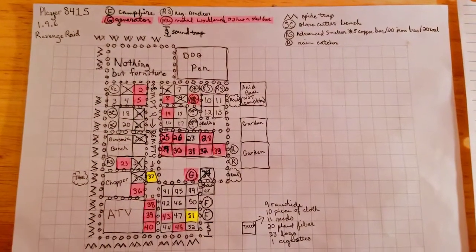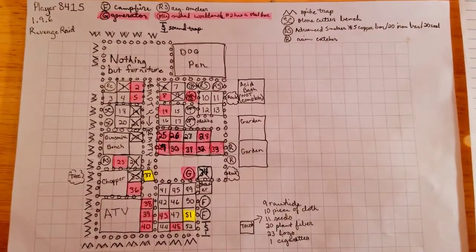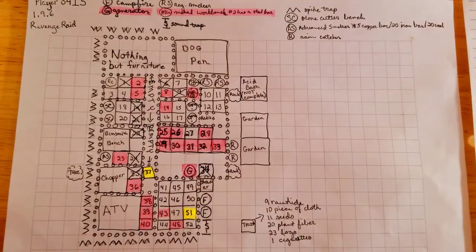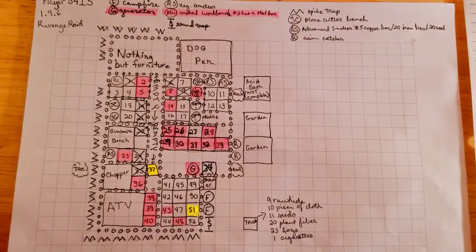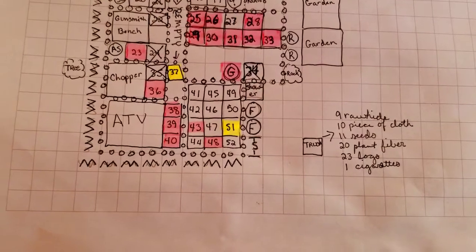Alright guys and gals, here's the map for player 8415. The patch is 1.9.6 and this is a revenge raid. Most of this stuff did not come from me. I highlighted everything I found of interest but did not take in pink, and there's only two boxes I'm going for in yellow.